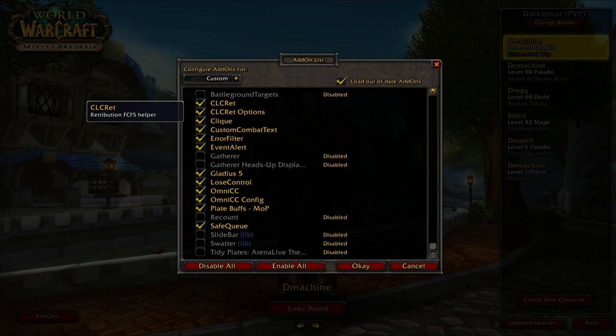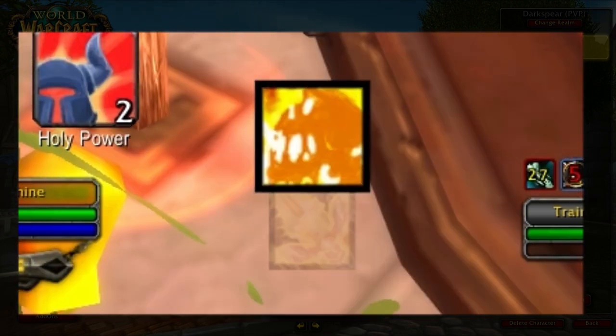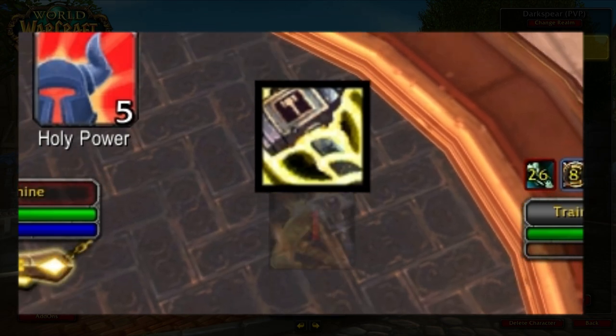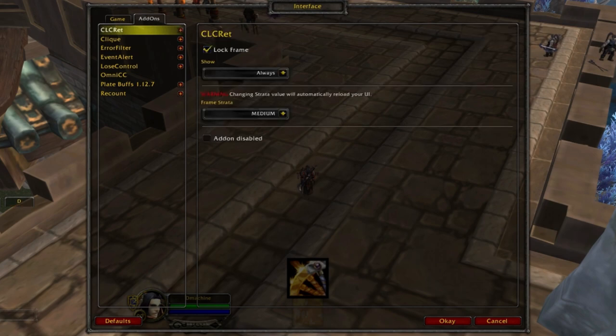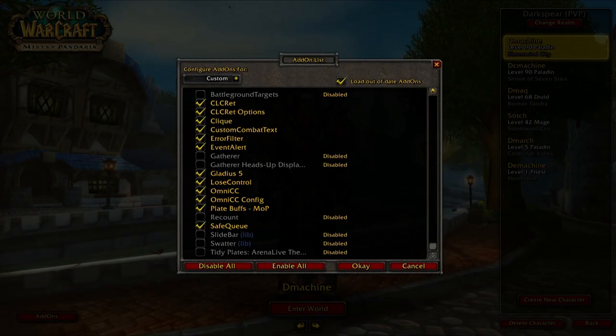In this section I'll talk about add-ons. The first is CLC Ret — mainly a PvE add-on that shows the best spell in your rotation for max damage. The priorities can be changed, which helps remind me when Judgment is up so I can use it as often as possible for Selfless Healer procs. I set J as the number one priority in the CLC Ret options.